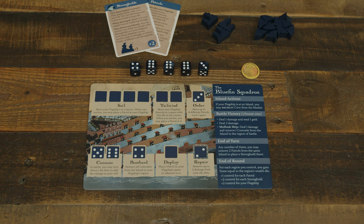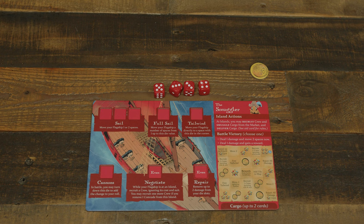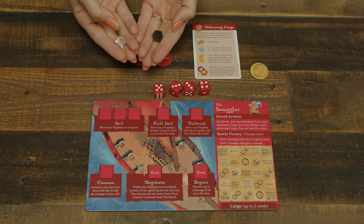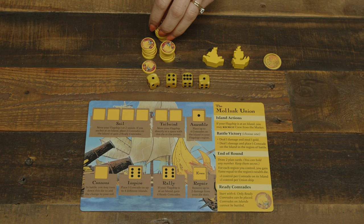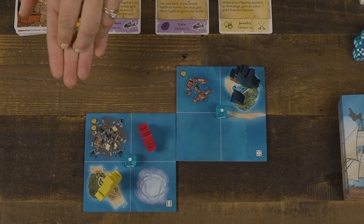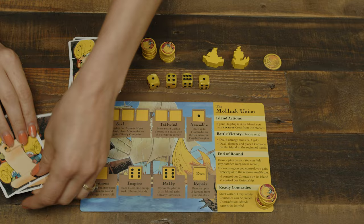The Bluefin Squadron places their flagship and one patrol figure on one of the island spaces on the map. The first smuggler, if they're in the game, takes their aid card and two pledge markers with their squadron and union icons face down. They set their black and white reward markers on the middle space of the rewards grid and place their flagship on any non-island space on the map. The Mollusk Union takes their cutter, gunship, and comrade tokens, six of which go on the Ready Comrades section of their board. They place their flagship and two comrade tokens on the non-occupied island of the map, then shuffle their 12 plan cards into a face-down deck and draw two plan cards into their starting hand, keeping them private. The second smuggler, if in the game, will set up just like the first.